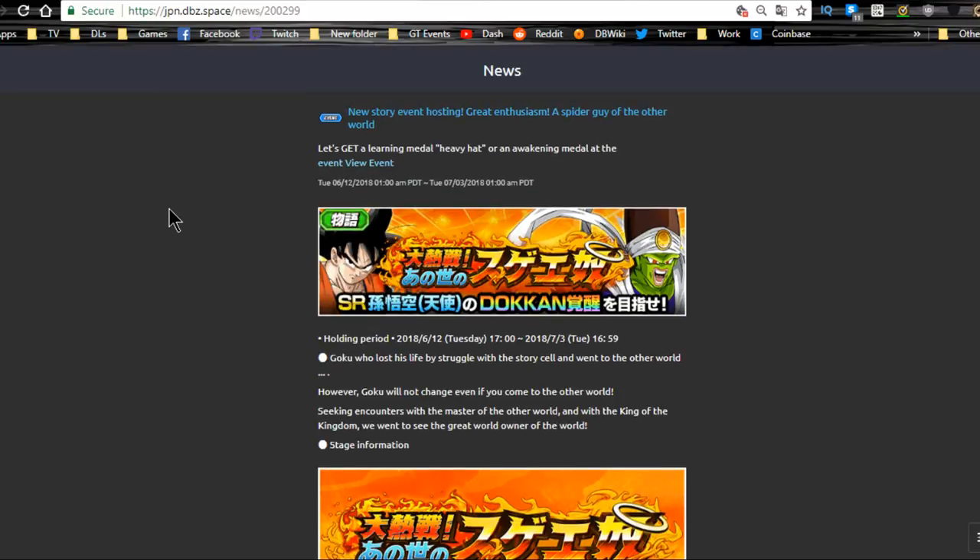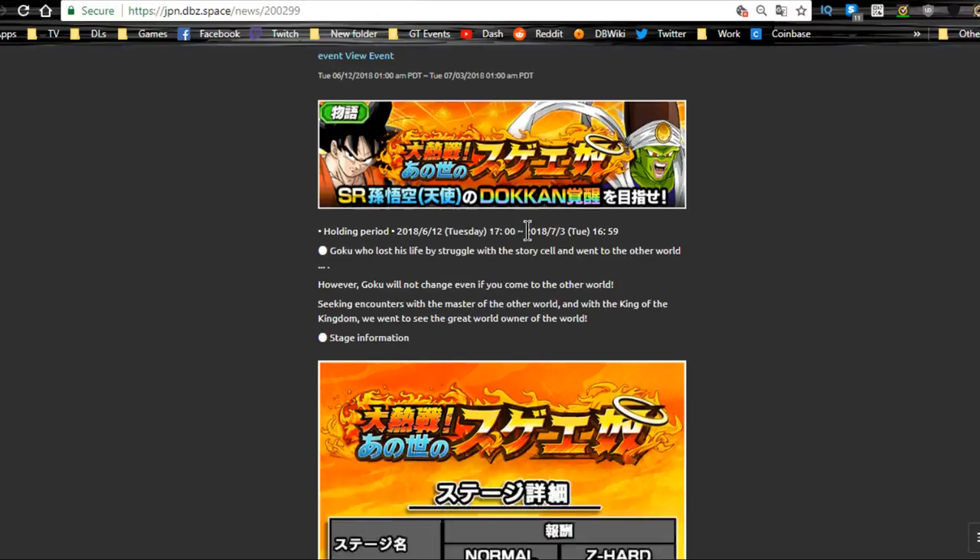First things first, we have the new Otherworld Tournament event that runs until July 3rd. I highly recommend doing this event. The Kaioken Goku is a really awesome unit — pretty viable on a physical team, especially with the buffs he got. Paikuhan does pretty decently as well; I'll need to do a team building guide since he's now Intelligence instead of Strength.